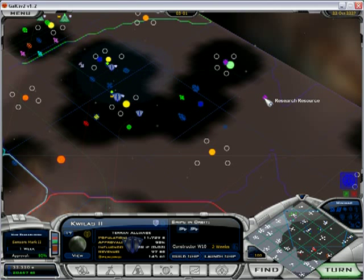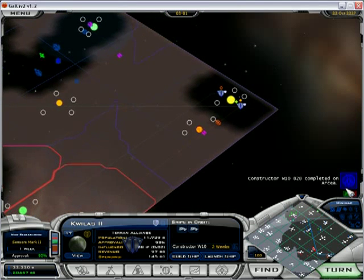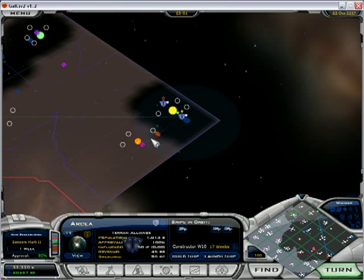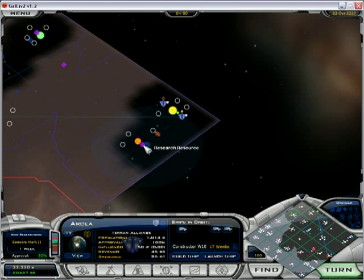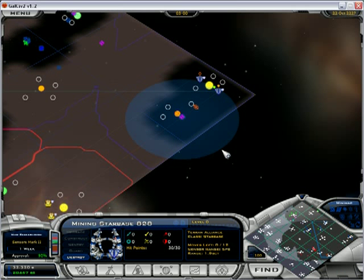Quilas, upgrade me a station. Look at how fast that ship goes. Launch me a constructor. Build me a starbase. Setting them up at resources is quite easy.